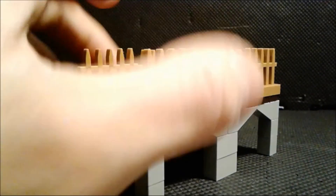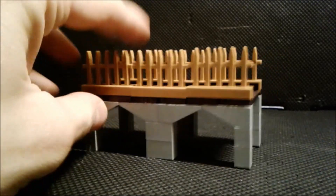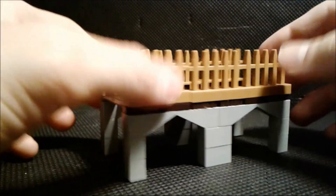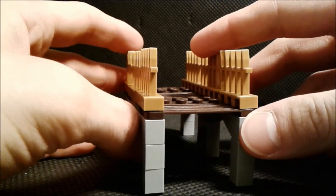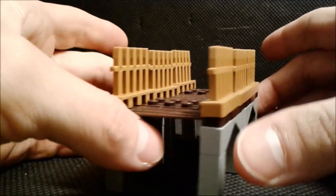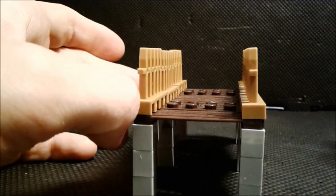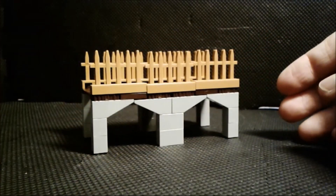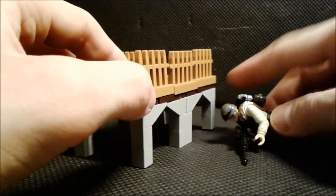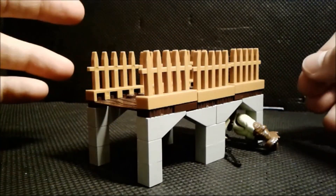Let's talk about the bridge. This is the terrain that you get in this set. Right off the bat, it definitely looks like a nice bridge, I must say. Just look at the way the fence does that nice camera fence. Very interesting, and I like the part below — it's like if you have a little jet ski, you can hide the figure underneath.